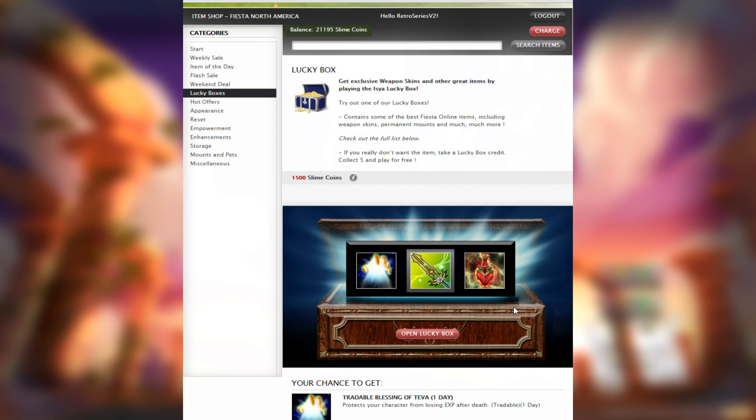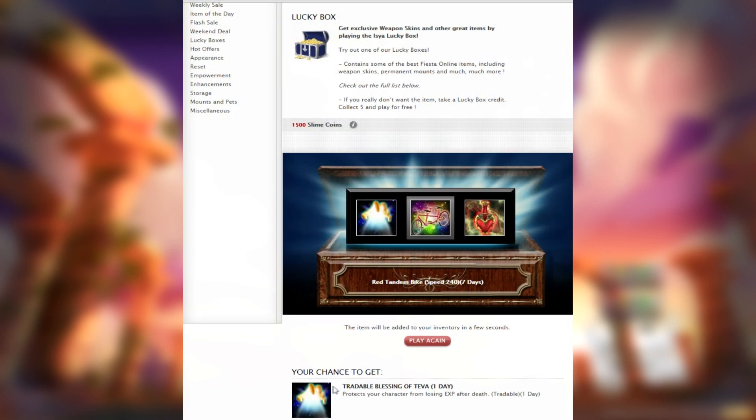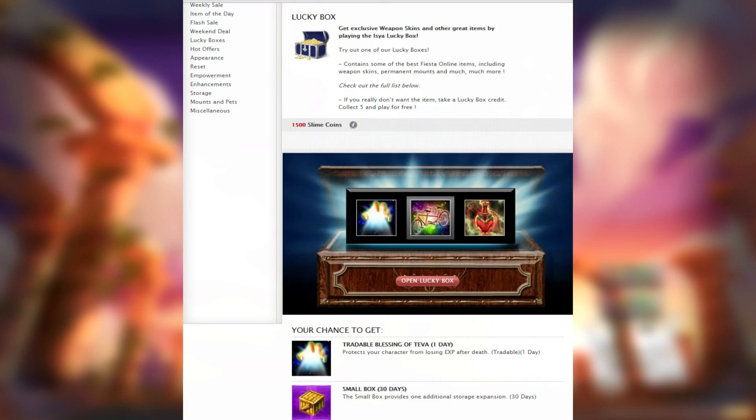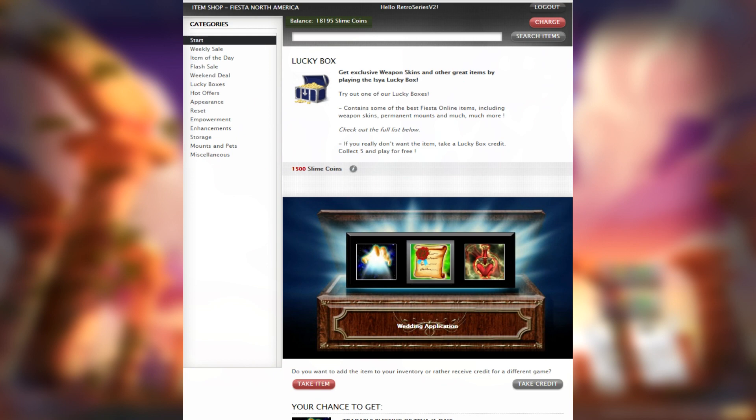All right, blowing 21k spark cash — or slime coins, sorry, I'm old school. It actually plays an animation! Oh my god, I'll take that — it's only seven days but it's a two-person rider. I'll take it, I'm actually really surprised. Play again, gonna gamble all my money away. Let's see if we get lucky again — there's no way. Okay, I'll take that again.